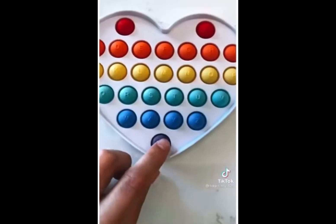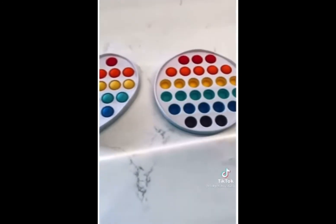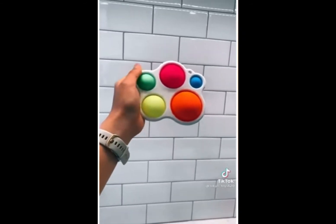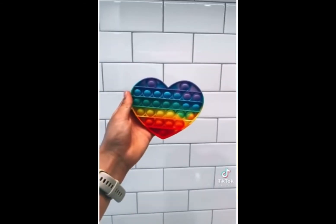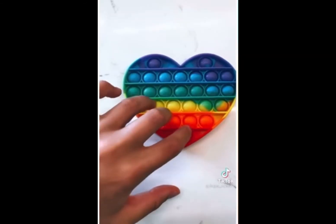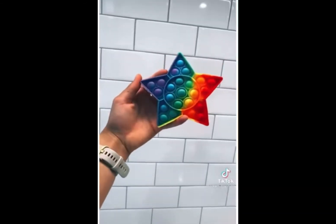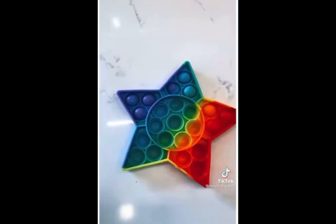Next is this heart one. I love how it has a cute little heart on the bottom of it. It's so cute. These are definitely my new favorite pop its. Next is this dimple — it's so cute and I love all the colors, and it is very soft. This rainbow heart pop it is amazing, I love the sound. I've never had a star pop it but I really like the colors on this, and it pops really well.